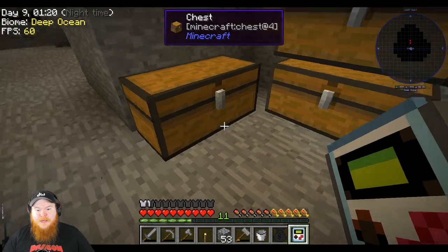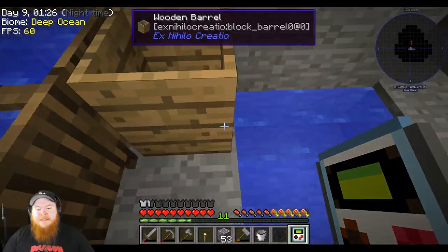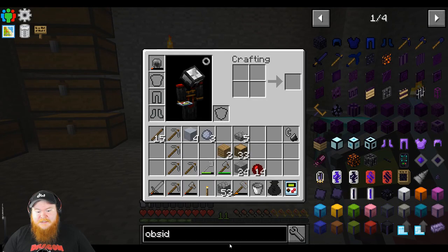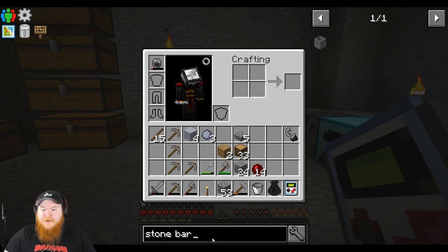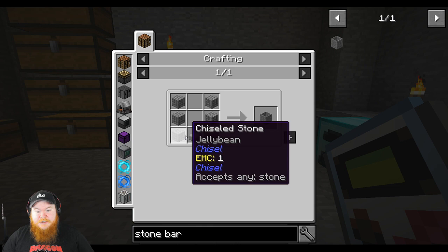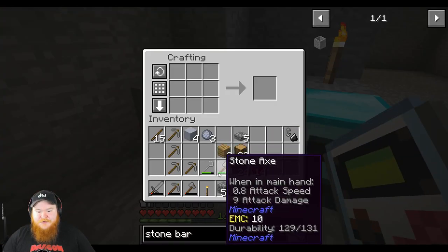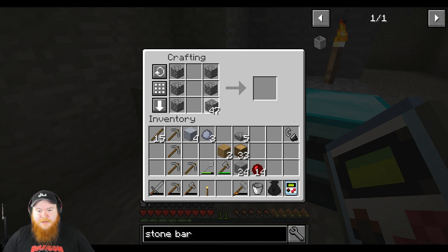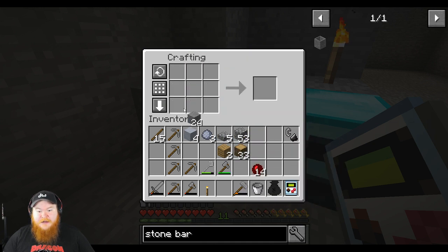I remember making a stone barrel — or at least I think I accidentally made a wood barrel. Let's see what we can do about making a stone barrel. What is a stone barrel? It must need straight-up stone, so we'll do that.